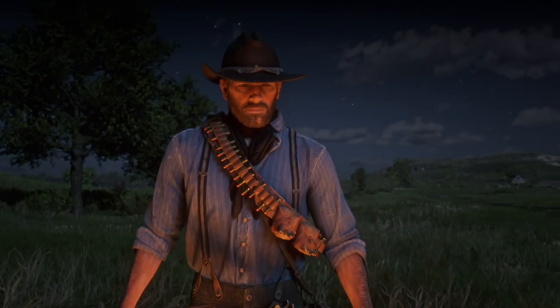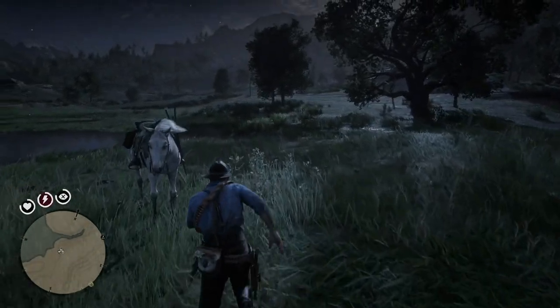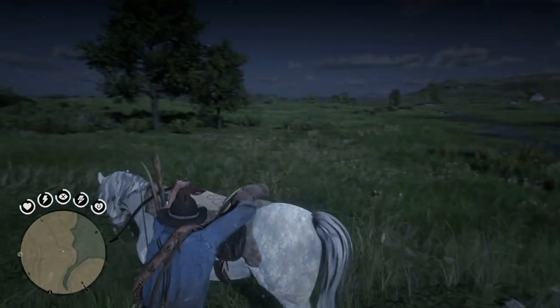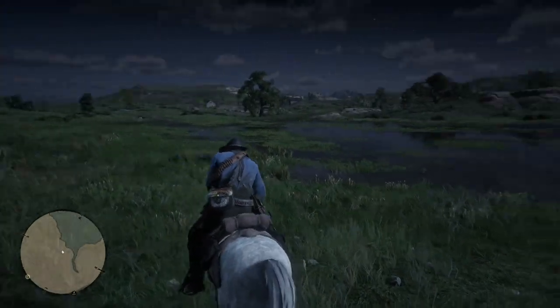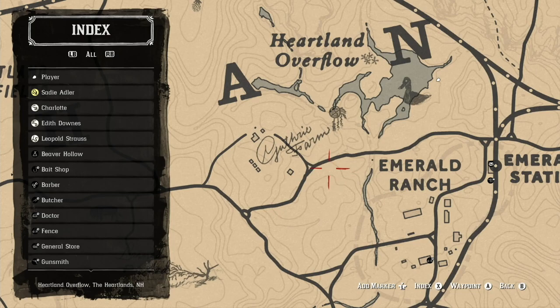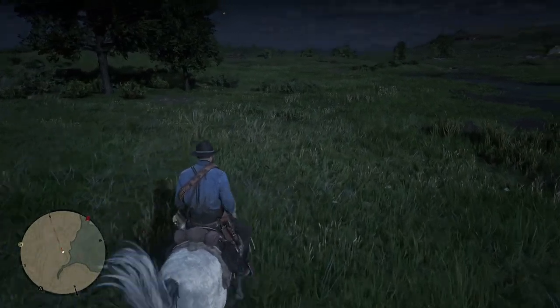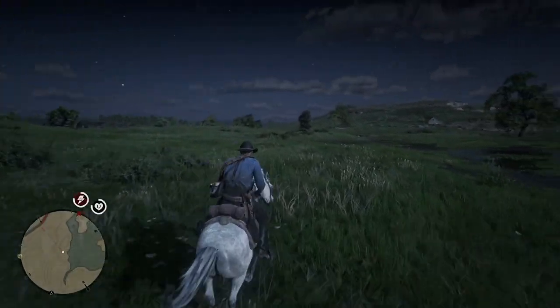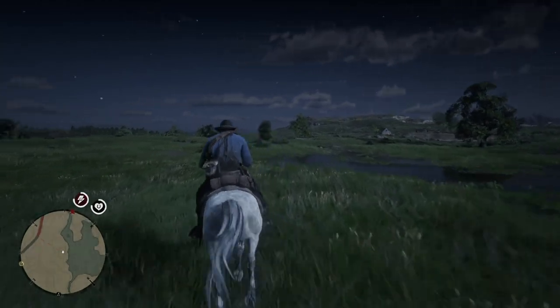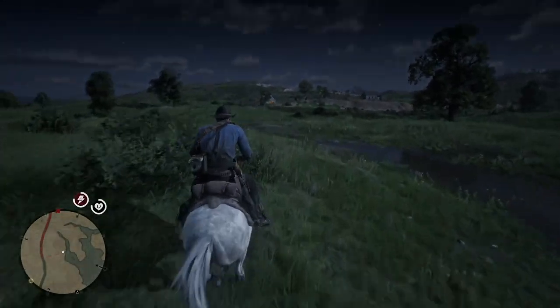This location is actually northwest of Emerald Ranch. And you can get an oxen at Emerald Ranch as well. But if you take a look, Emerald Ranch and Emerald Station — it's slightly northwest. It's called Cynthia's Farm, or Syntheree Farm. It's right near this area, this estuary, which is really good for hunting waterfowl, deer, and coyote.